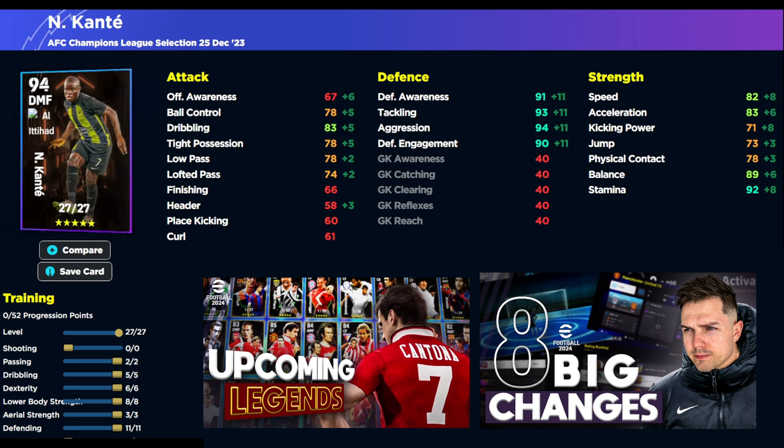I would definitely play him in a double pivot. If you're playing with a very attack-heavy team, maybe a 3-5-2 with a holding DMF and then Kante to the left or right as another DMF — he is literally your chase artist. What I mean is you're chasing the ball, not really concerned about him holding his defensive shape, as you are with Koulibaly.